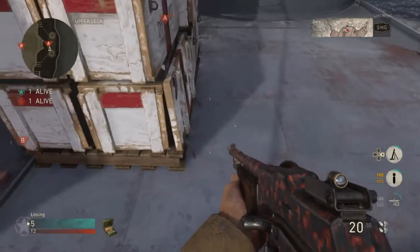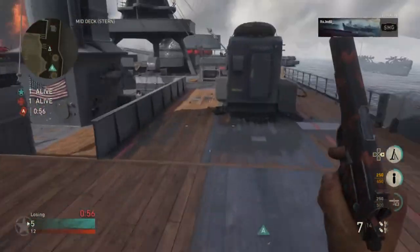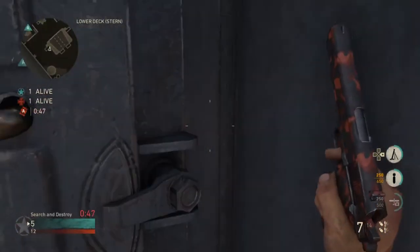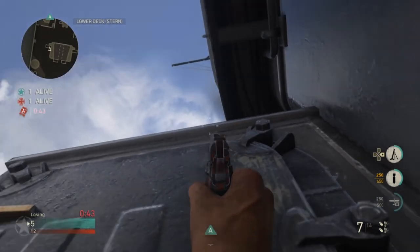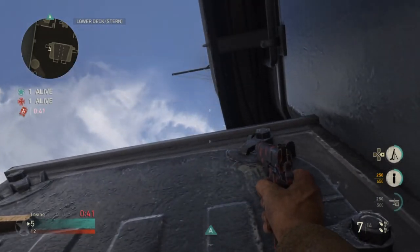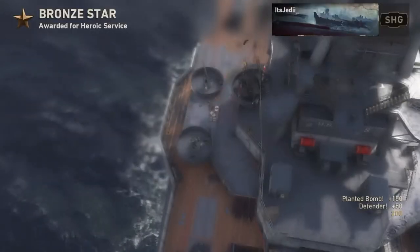For the second spot, you're going to plant on this corner here, and then you're going to run over to the defensive spawn this time. Get yourself stuck in this corner, line up with the middle of the bomb sight, and aim up until the bottom tip of your bottom pistol crosshair is on that line. Then just go ahead and throw your knife for another really nice aerial kill cam.